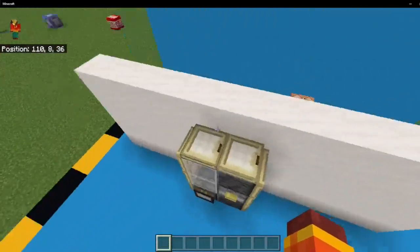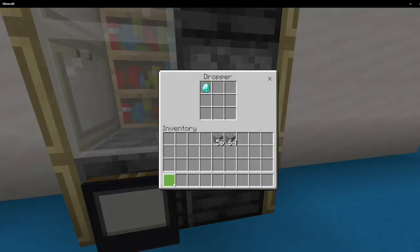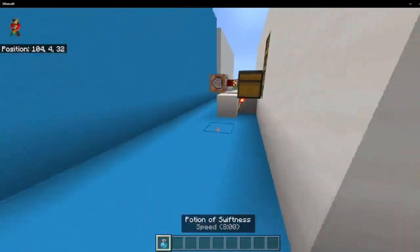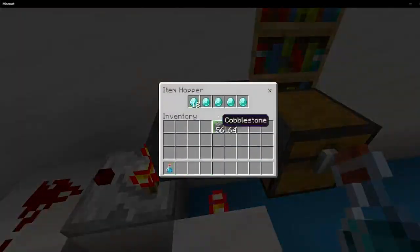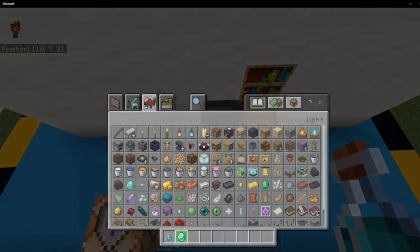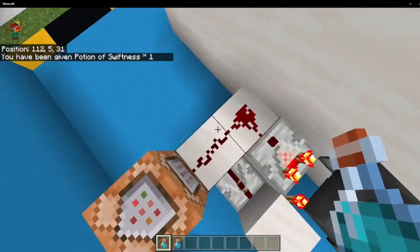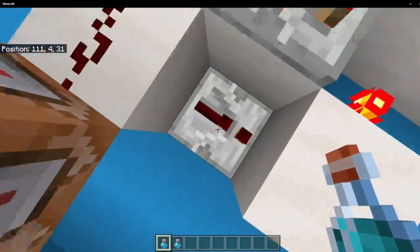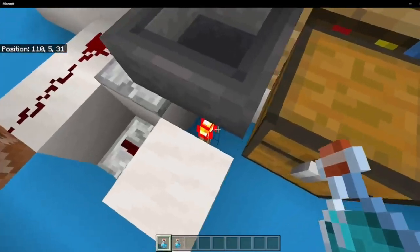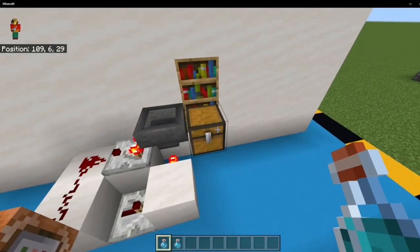That means that whenever you place another one in — say a diamond right here — you will see that I will be given a potion of swiftness. The reason why it works so well is because once this thing actually gets another diamond in, you can see that it lights up the signal, which in turn both executes the command and also shuts off this redstone torch, blocking the hopper from putting any items into the chest.